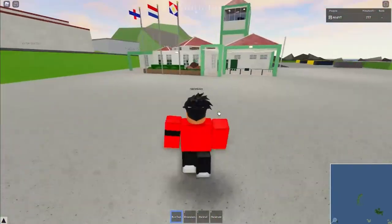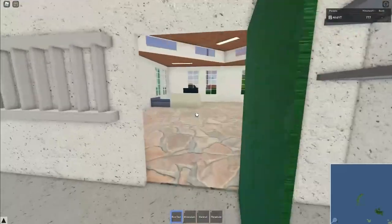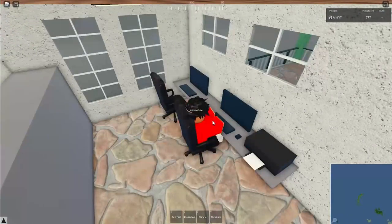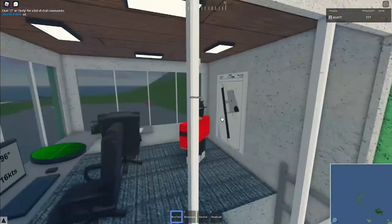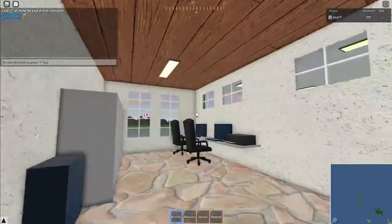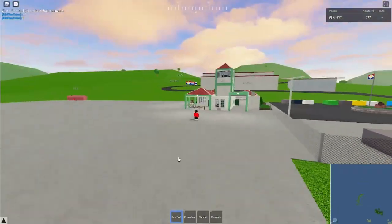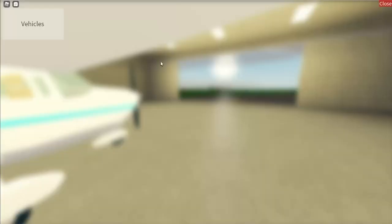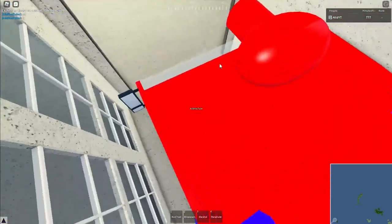Let me go up to the ATC tower. I'm not in ATC yet — now I'm in ATC, that's cool. There are people down here. Let me check the ground crew — is there a ground crew option? Let me see what vehicles are here. Just a fire engine — I don't see anything else like a fuel tanker. Maybe nothing else fits here.